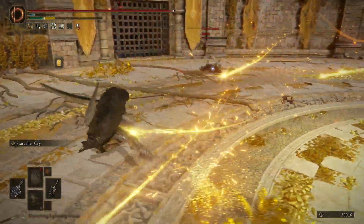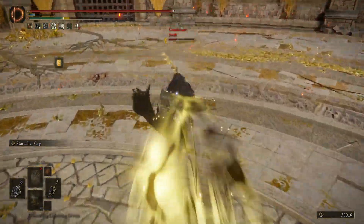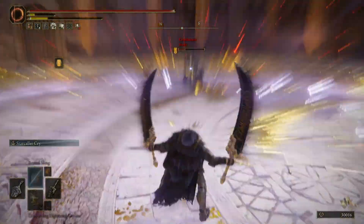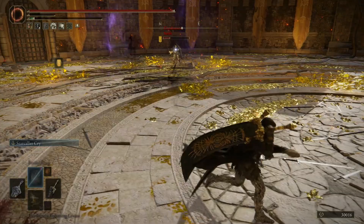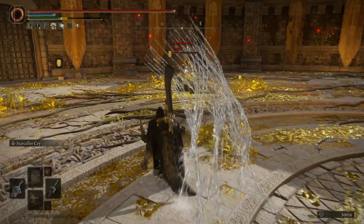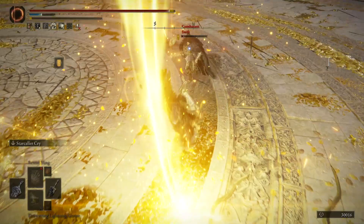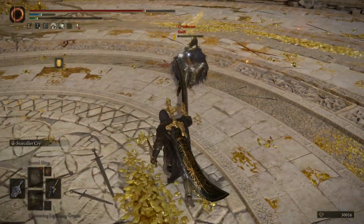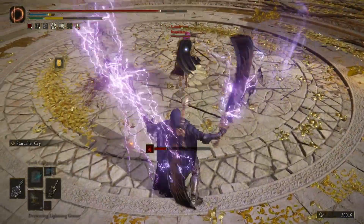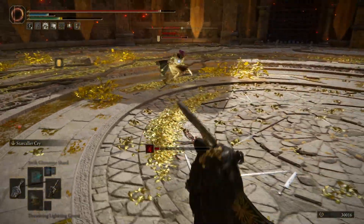Number two: this weapon is a paired weapon, so it's supposed to be two-handed. The problem is that when you two-hand it, you get the power stance moveset of the colossal sword, and the power stance moveset of the colossal sword is really bad. The main reason is that you lose the best tool colossal swords have — the poke — which you get from the rolling light attack or the crouch light attack. That poke is one of the best tools for mixing up your attacks, baiting your opponent, and landing hits with wave dashing. You don't get that when you two-hand this weapon.